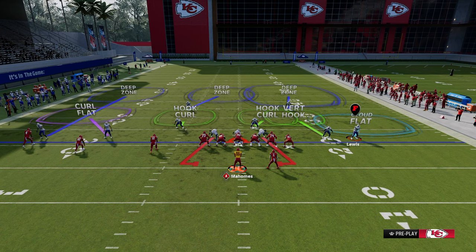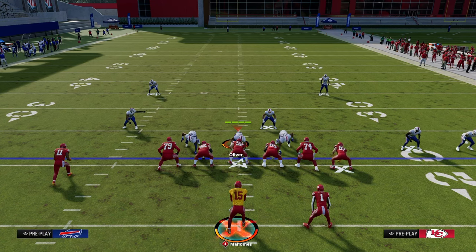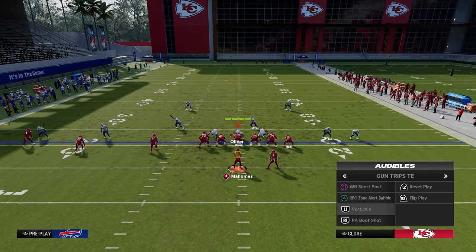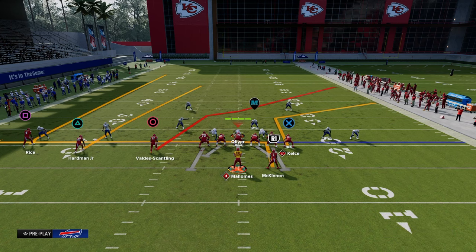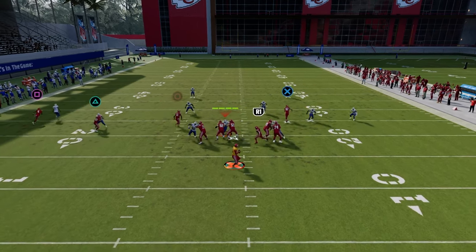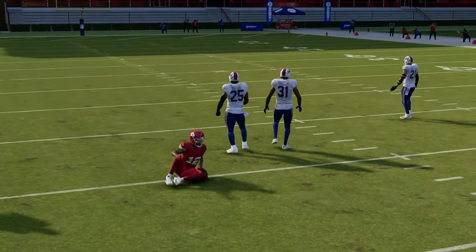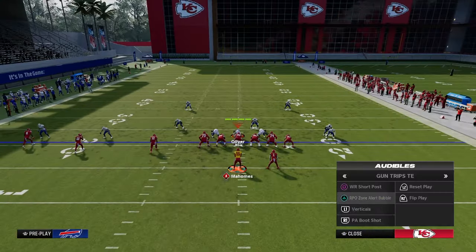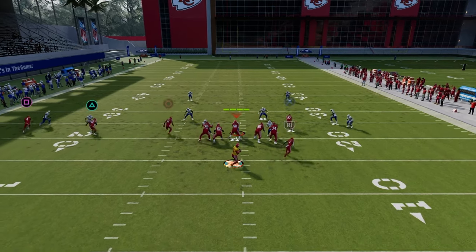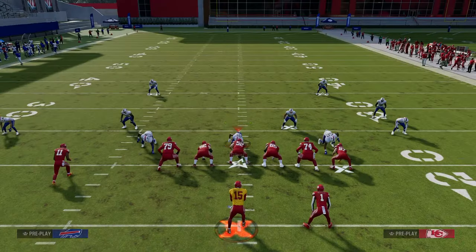Out of the play verticals, we're either going to put the running back on a Texas route or an in route. Our first read is always the triangle receiver — if they don't man him up, throw this against zone and possession catch it against every single zone in the game. Doesn't matter if it's cover four, cover two — nine times out of ten he's going to be wide open for a quick hitter of about 10 to 15 yards.